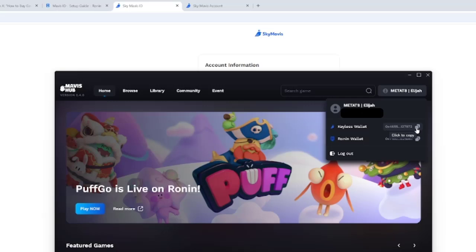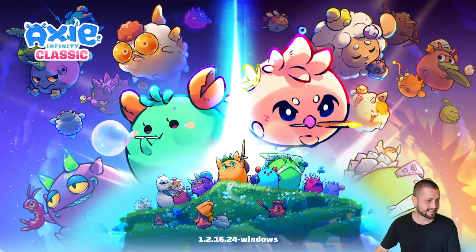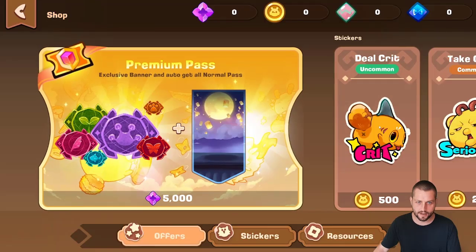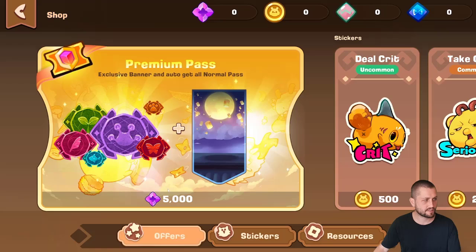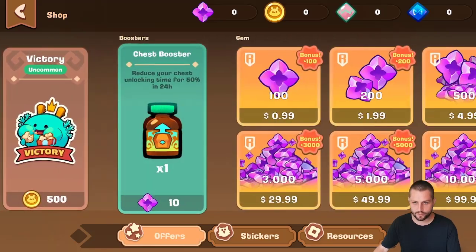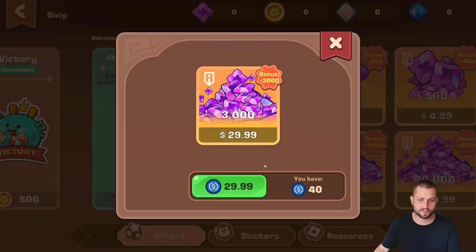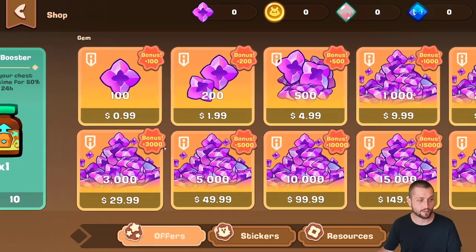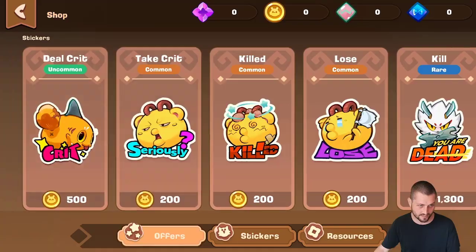This is a completely separate wallet from your main Ronin account. You don't have to worry about those in terms of transactions — your cold storage is still your cold storage. This is just to allow you to go into the game and make purchases. All you need to do is send a little bit of USDC to this wallet. I just sent myself 40 USDC, and if I go into the game and look at the shop, there's a 5,000 gem premium pass. I click 3,000 gems, I have 40 USDC available.